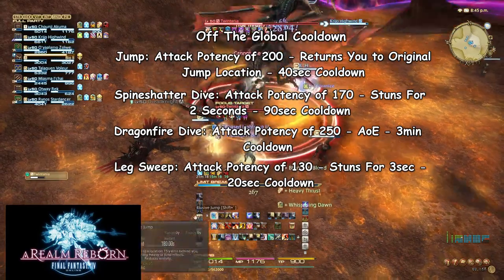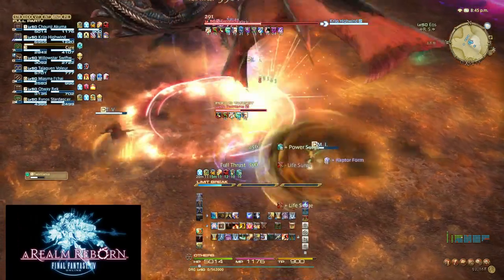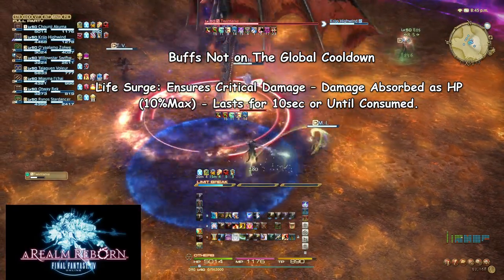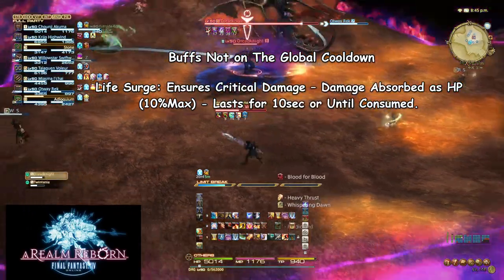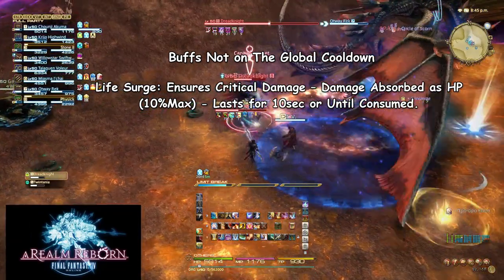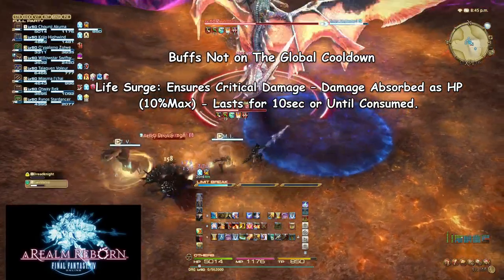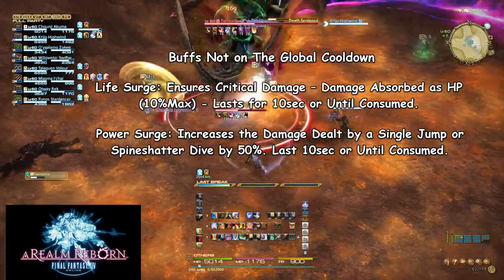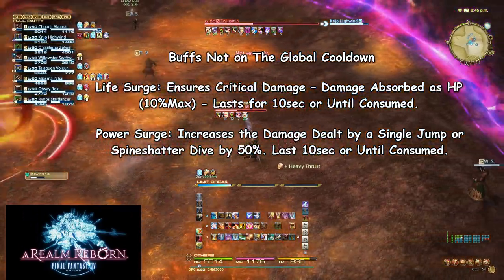Beyond those four damage skills off the global cooldown, you also have two skills that buff upcoming attacks and also don't sit on the global cooldown. The first is Life Surge, which ensures critical damage for the first non-magic action used while it's active, and absorbs damage dealt as HP up to 10% of your maximum HP — lasting 10 seconds or until consumed. Life Surge is a favorite because it guarantees a crit on your next ability and heals you for a decent amount, potentially saving your life. The second is Power Surge, which increases the damage dealt by a single Jump or Spine Shatter Dive by 50%, lasting 10 seconds or until consumed. Note: it only affects the skills named Jump and Spine Shatter Dive — it will not increase damage for Dragonfire Dive.